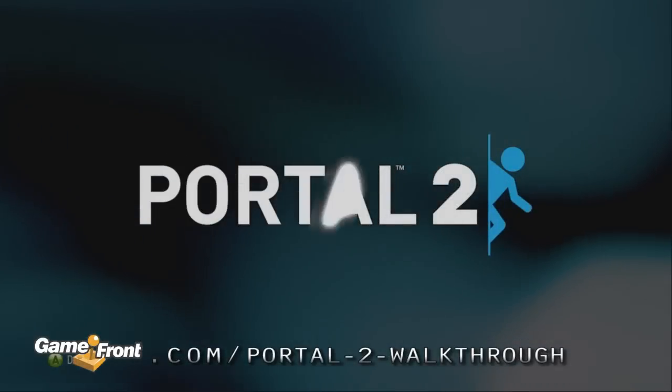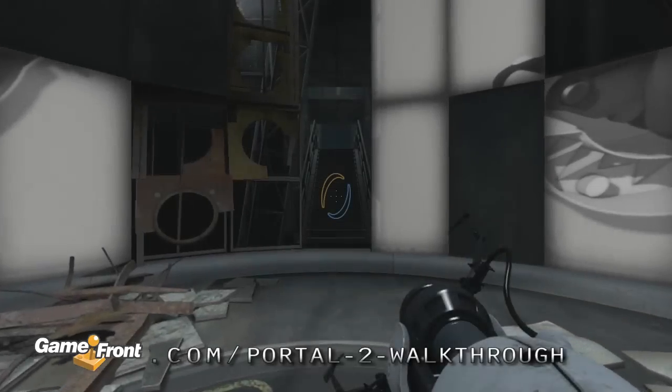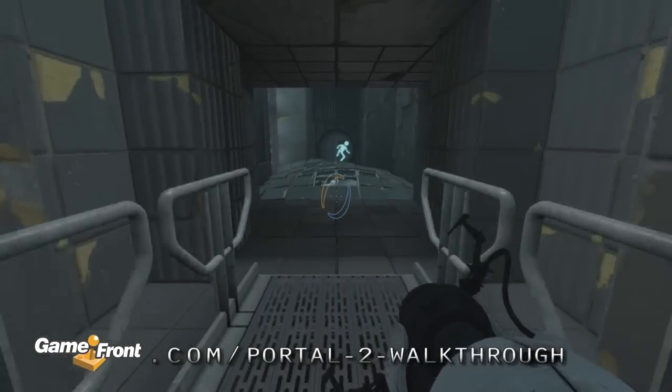This is Aaron at Gamefront.com, and this is part 6 of our Chapter 2 walkthrough for Portal 2. Let's see what the next test is. Oh, Advanced Aerial Faith Plates.